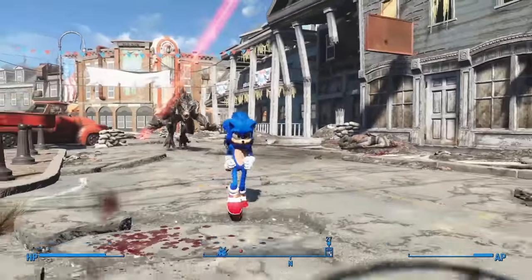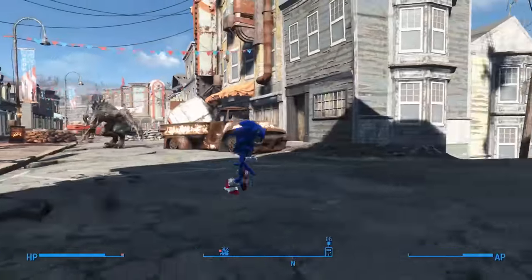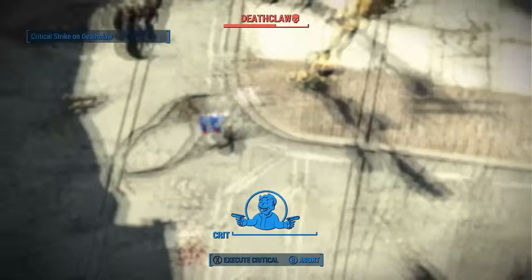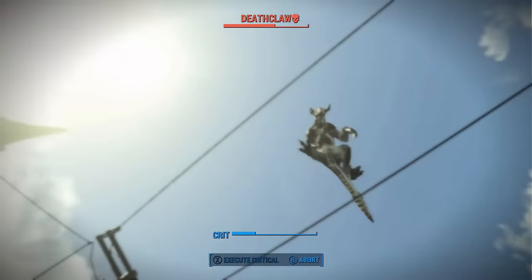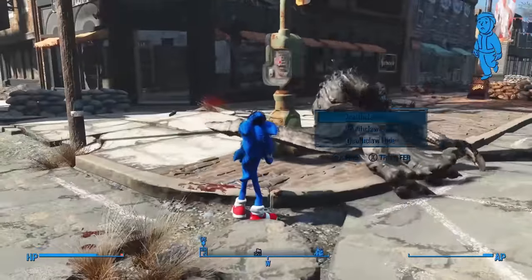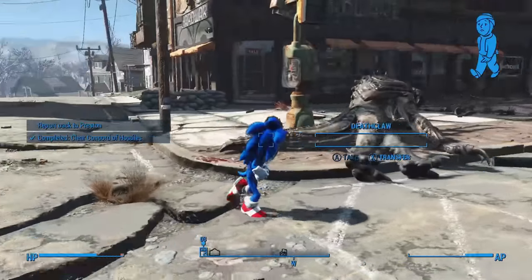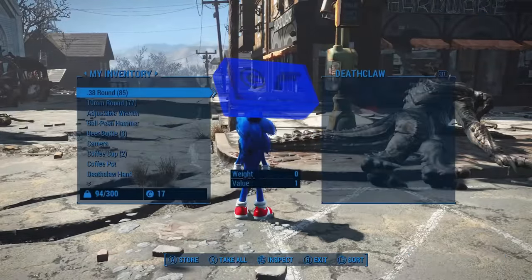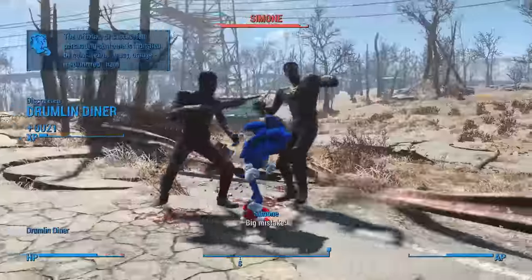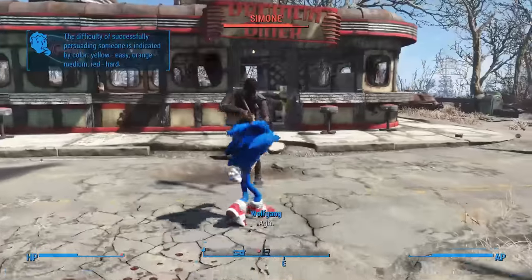After he'd dealt with the Raiders, the plan pretty much remained unchanged, only now I kept him near Preston so that he could do some damage as well. Turns out I didn't need to do any of this, because the next time I attacked him in VATS, I sent him into orbit. I'm not sure what causes this, but it seems to happen almost every time I use melee attacks on a Deathclaw in VATS. Falling from such a height kills him on impact, so the day is saved. I tell Preston I'll meet him in Sanctuary, and then continue to be a good Samaritan as I ruthlessly and efficiently murder Wolfgang in cold blood. Like a hero.